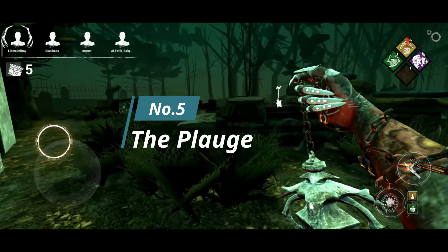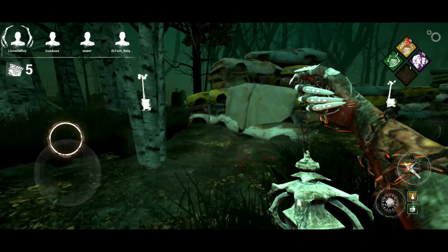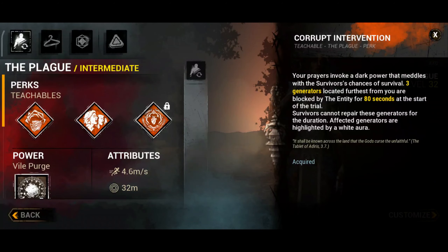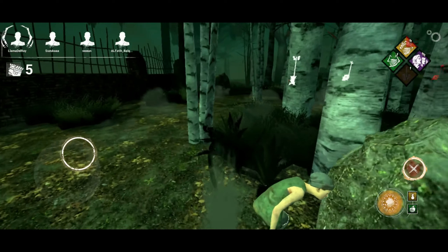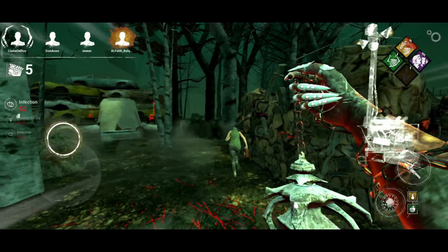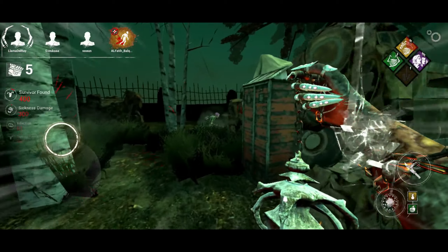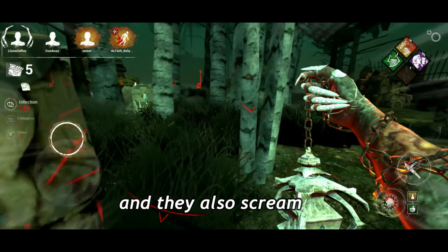Last we have Plague. Plague is a decent killer with good perks. Today we will talk about Plague's two perks: Corrupt Intervention and Infectious Fright. Corrupt Intervention blocks the three generators farthest from the starting position for 80, 100, or 120 seconds depending on level. Infectious Fright: when you down any survivor, the other survivors nearby will scream and reveal their location for 4 seconds.